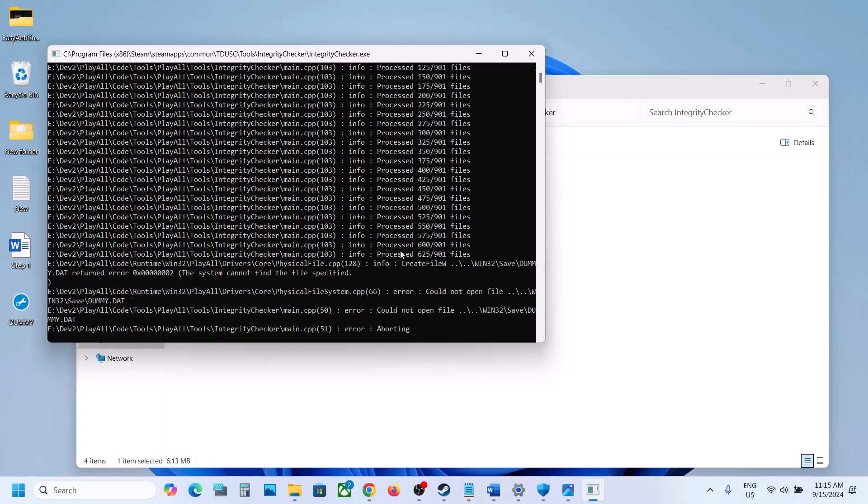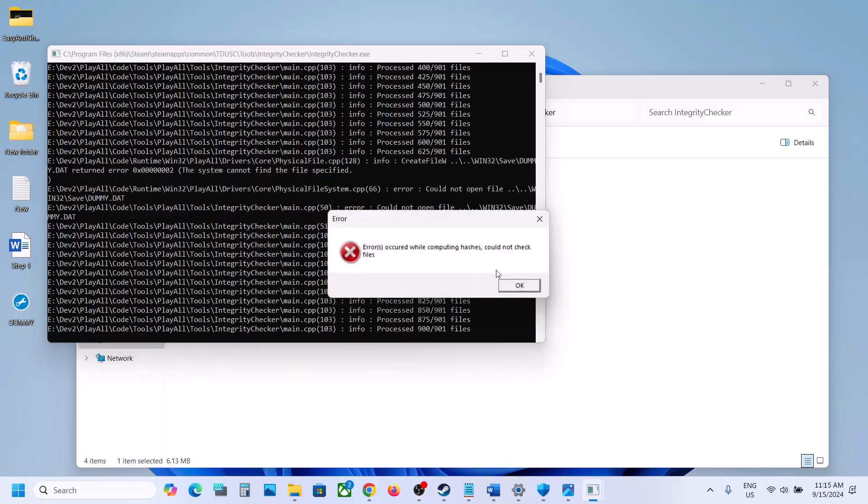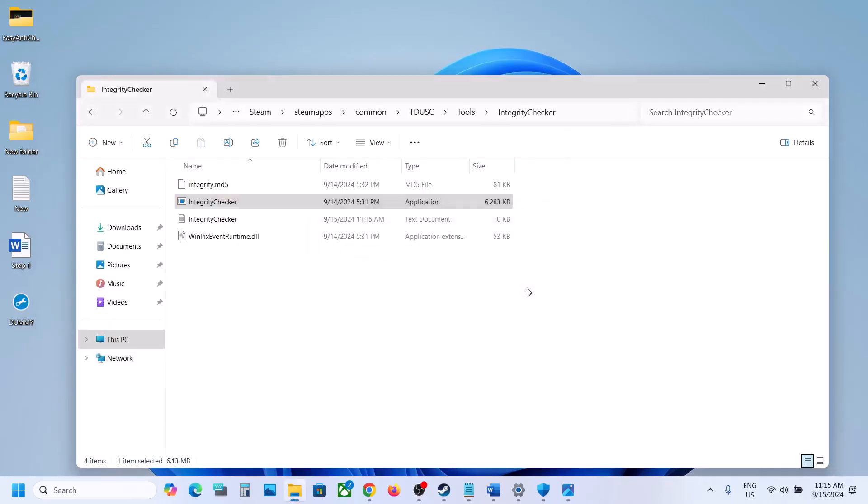Let the process complete. You may receive some errors while running this — click OK on any error messages. Once this integrity run is done, you can copy the dummy file.